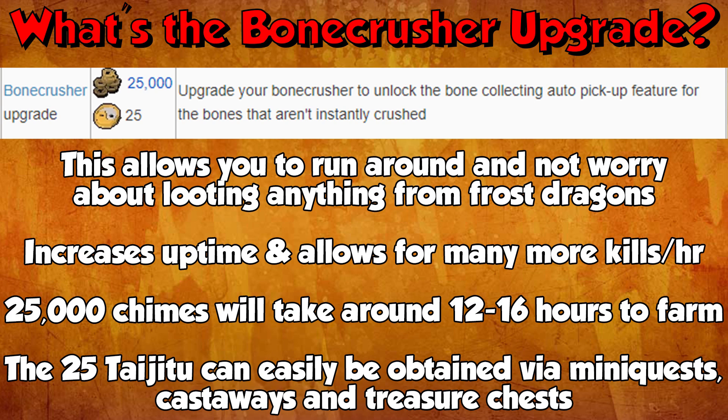At Frost Dragons this allows you to run around and not worry about looting anything at all. Although sometimes when you have a full inventory it will drop the bones underneath you if you're killing them super fast and forget to notepaper them or send them to the bank. You may have one or two on the ground but you can click area loot and carry on. This increases uptime and allows for so many more kills per hour. Their normal drops aren't that great compared to the bones, so you're pretty much only killing them for the bones and can ignore the rest.